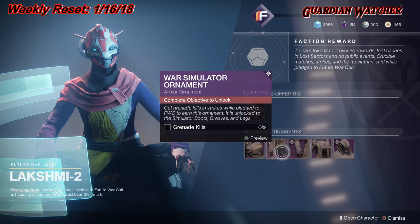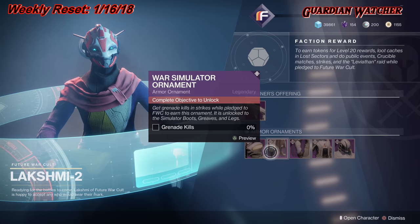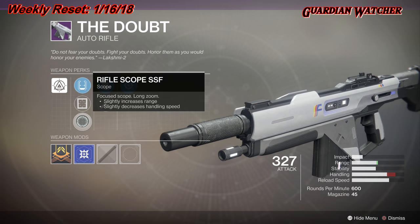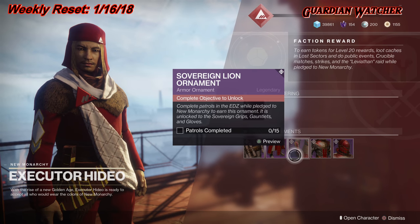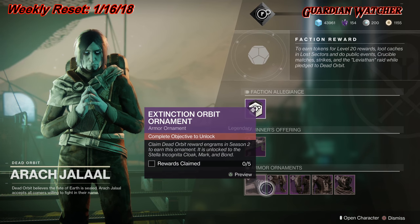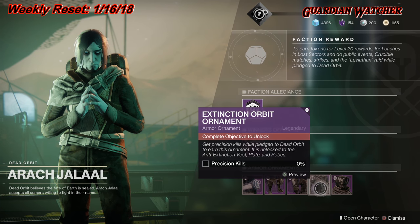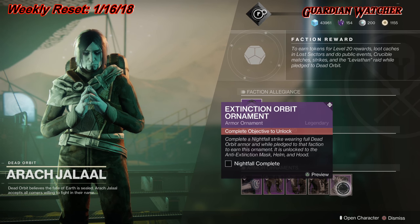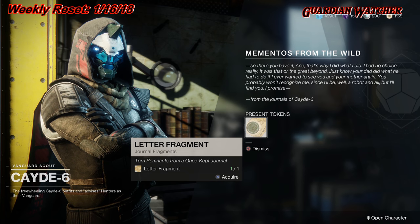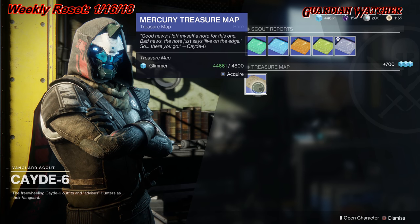The Faction Rally has returned, and you are able to pledge your allegiance to your factions. Each and every one of them have their own winner's offerings, but you also do have armor ornaments. Once you hover over these, it will tell you how you actually go about getting these. As for me, I'm going to be going one on each character — my Warlock is going to be Dead Orbit, my Titan is going to be New Monarchy, and I'm going to make my Hunter Future War Cult. Don't forget to visit Cayde-6 in order to get those wonderful treasure maps, and obviously turn in stuff from last week as well. This week's treasure maps are on Mercury, which is pretty interesting.